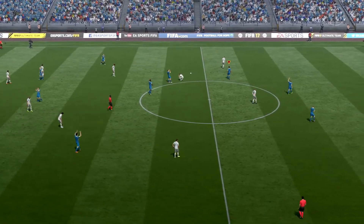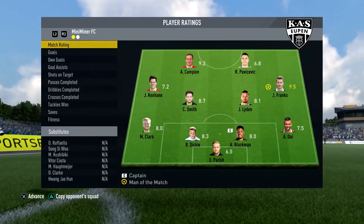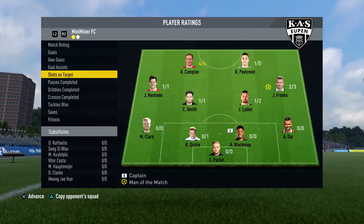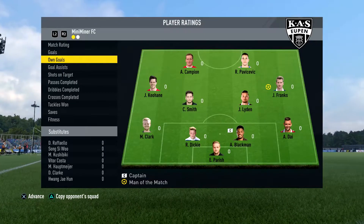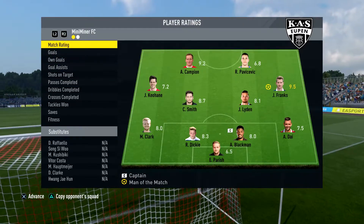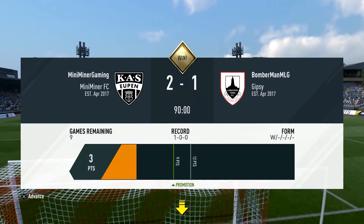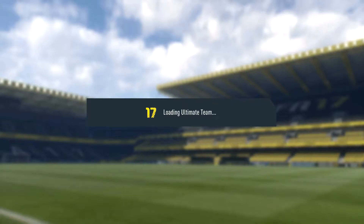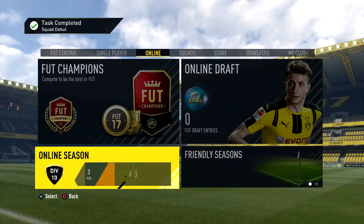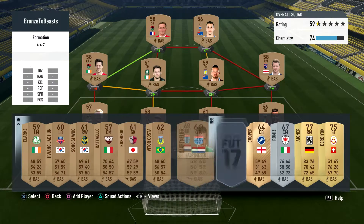If we look at the stats — shots on target: Pavicevic had one out of five. Kampion got four out of six on target — and of course he was just incredible that game. Franks got a 9.5 rating — very good performance from the team. We have 458 coins to try and get someone to improve the team. We have that striker now — we've unlocked the bronze rare. So we can improve up to three players into the bronze rare tier.